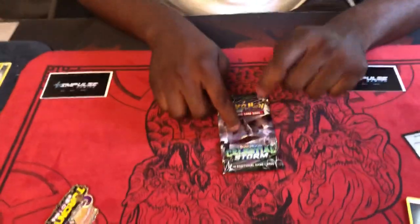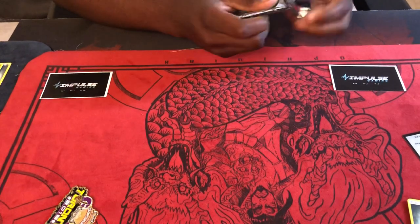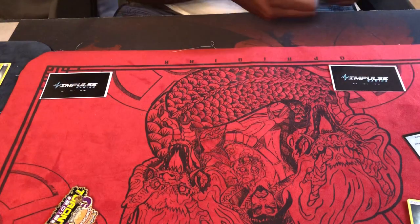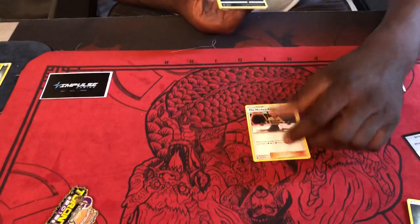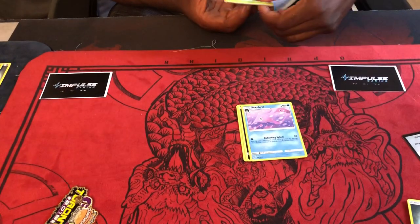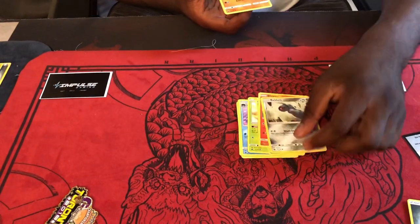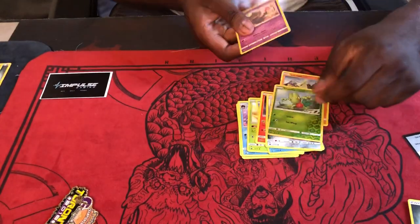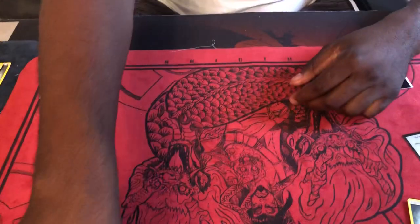And our last one — here we go guys, the last pack! Will it be victorious? Will they show me love? Pack trick done correctly this time! All right: Mass Royal, Sableye, Garbodor, Cacnea, Mudkip, Slugma, Beldum, Flaaffy, reverse holo Treecko, and — wow — Rayquaza! Man, that is crazy guys. I'm sorry.